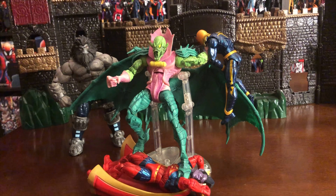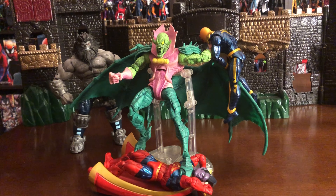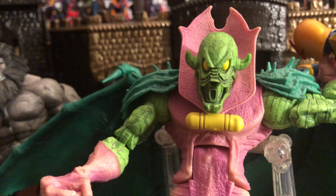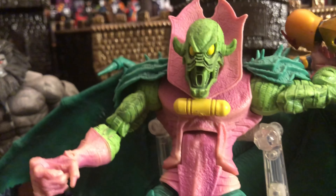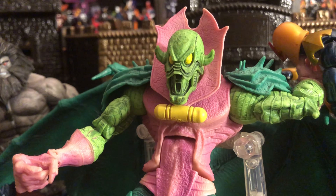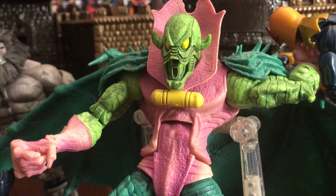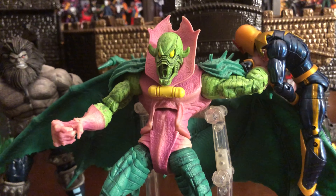Annihilus can manipulate matter, he can absorb energy — he can do it pretty much all. And that thing you see in the center of Annihilus right here is called the cosmic control rod. That yellow thing allows him to evolutionize himself to be stronger or look different in appearance, and it fills him with so much energy. Every time Annihilus comes back into the picture, he's usually evolutionized himself to be stronger, quicker, with just different powers coming out all the time.